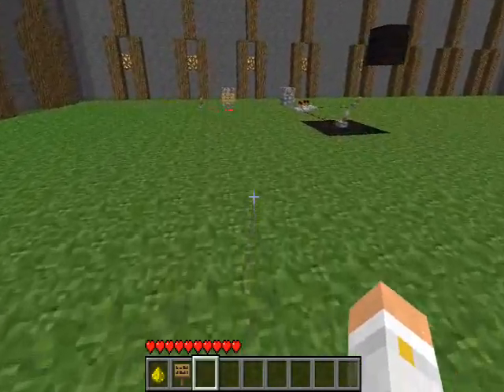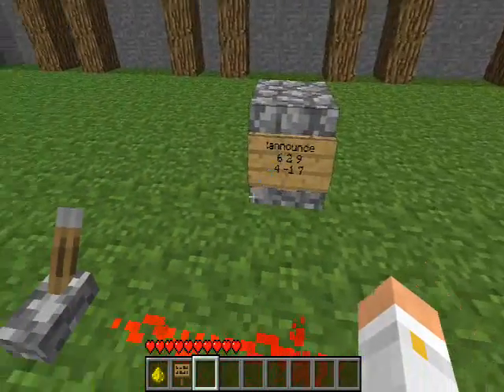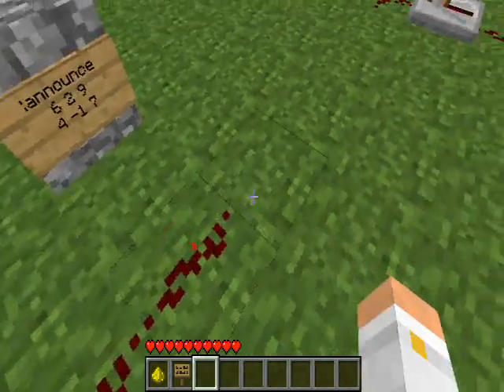G'day guys, OliBoy here with a short tutorial on the PaleStone Announce IC. This sign is a receiving sign that will activate when a high redstone signal is found in front of it, and nothing will happen if the signal goes low.